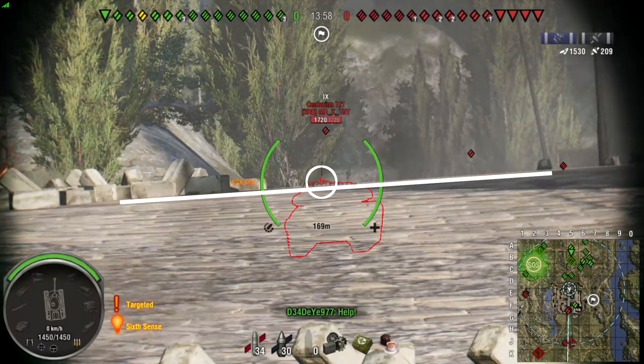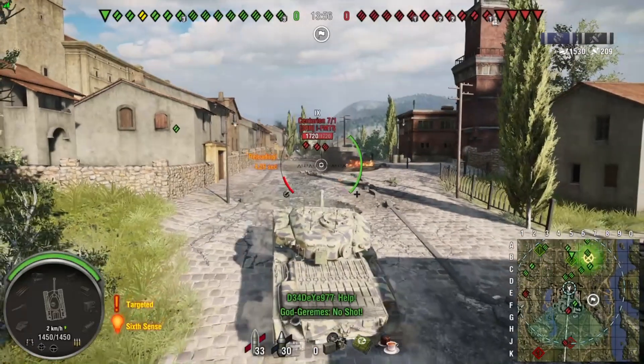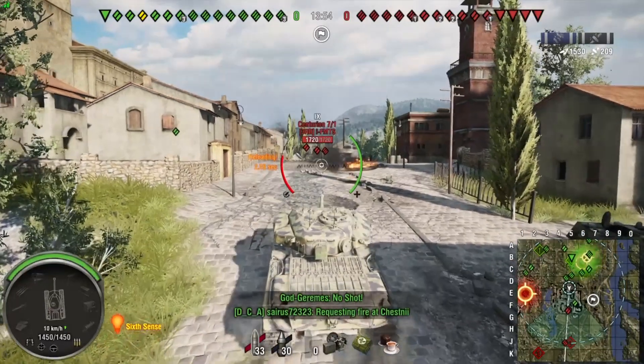Once it's there, you know that all the enemy can see is just your gun and above it. A lot of people get mistaken — they think they're hull down and they aren't. They are exposing their turret ring, and that is a weak point where enemies can shoot and penetrate you.